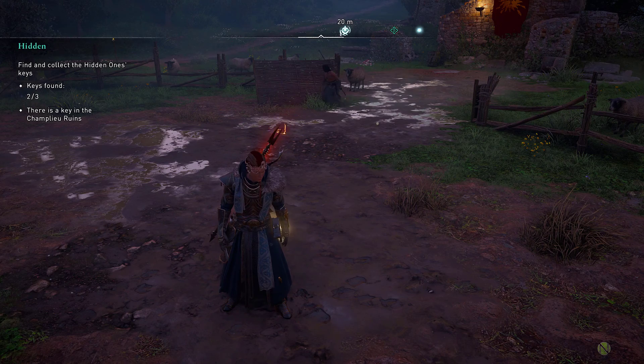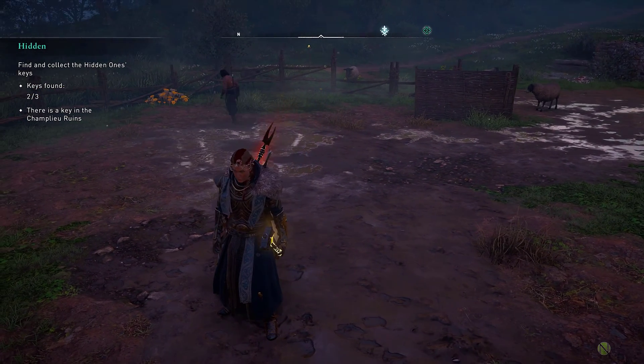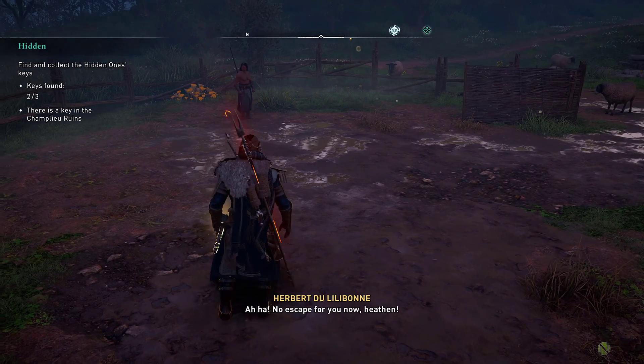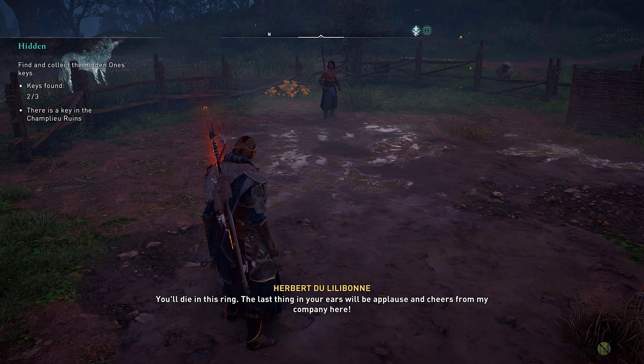Make sure to continually dodge his attacks and then roll back into range and get your own damage in. I also find the harpoon that allows you to pull him towards you works brilliantly in this ring and works out as one of your best tools available to you.